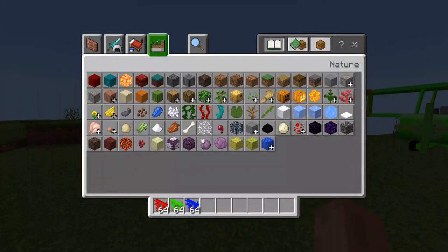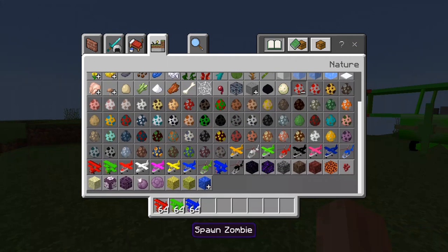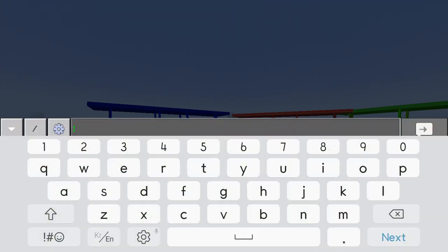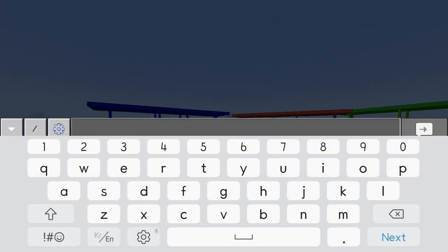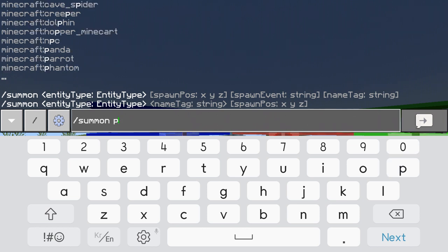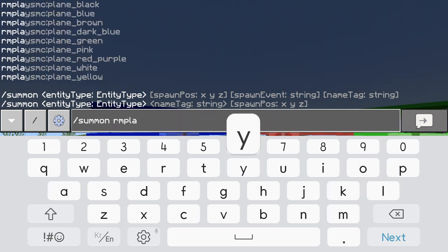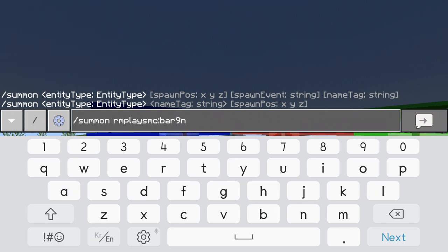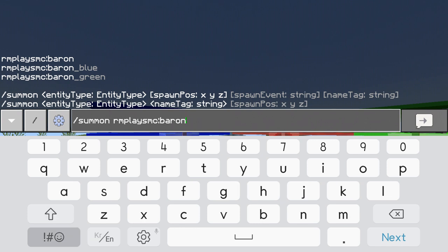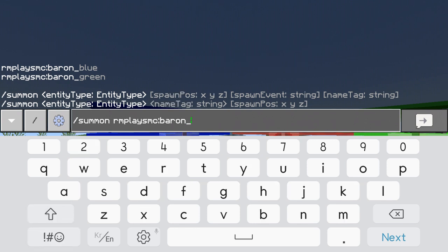You can obtain them here — you can obtain them as many as you want. Or just type a command like this one: type slash summon, arm, raise MC, and Baron. You can type just 'Baron', or 'Baron Blue' or 'Baron Green' if you want another color.